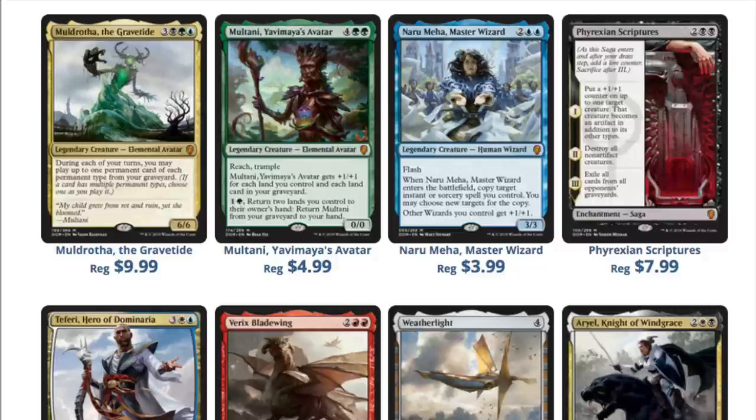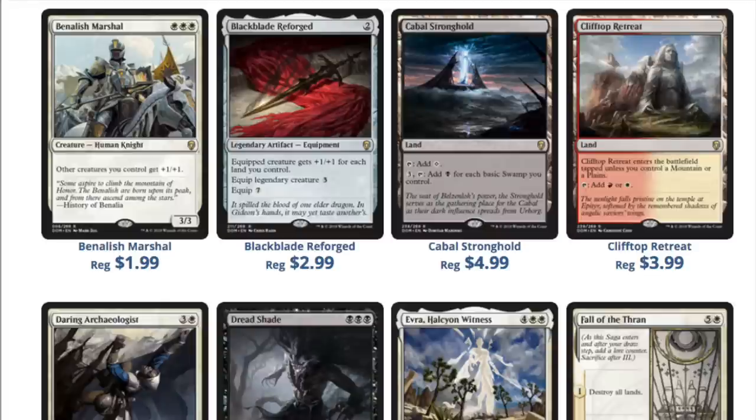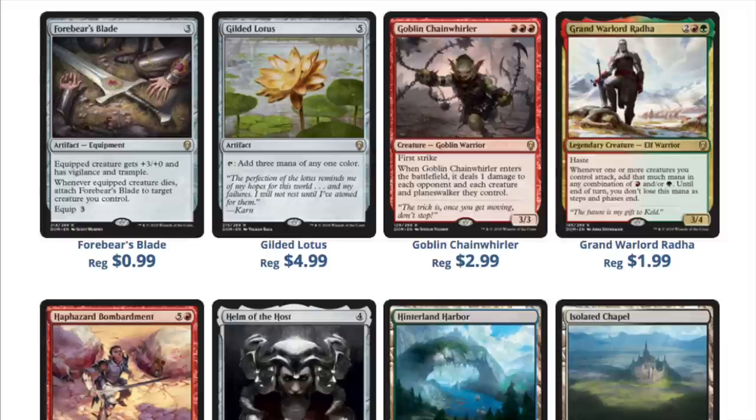I thought it would be interesting to take a snapshot of what the current prices are before release and then to review them at a later date. I do like the set and I do think there are cards that are going to be very good for EDH. One of my biggest criticisms is the lands. The Innistrad enemy check lands are just check lands that have been reprinted before. Lands hold long-term value much better than other cards, so I think it's kind of a wasted opportunity.